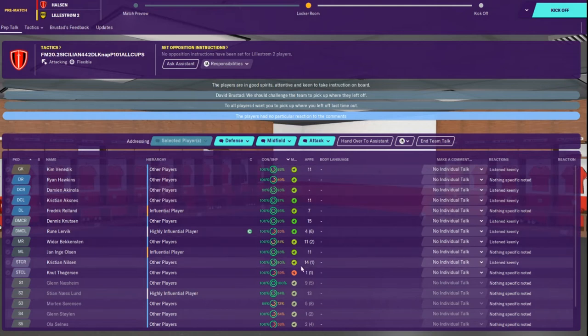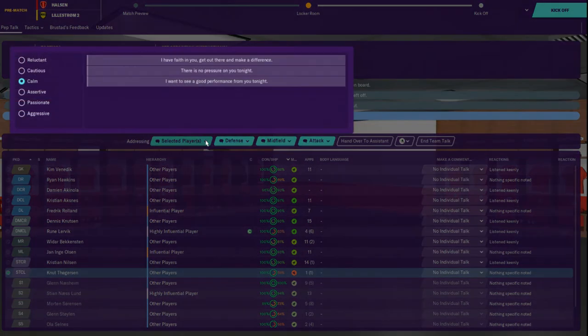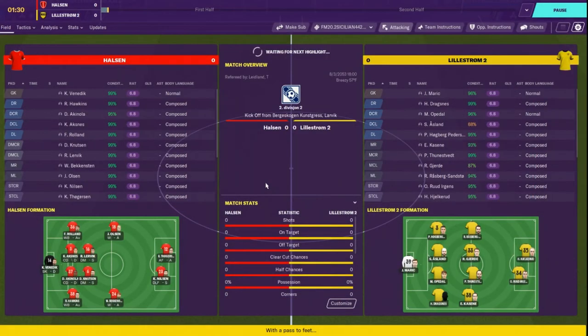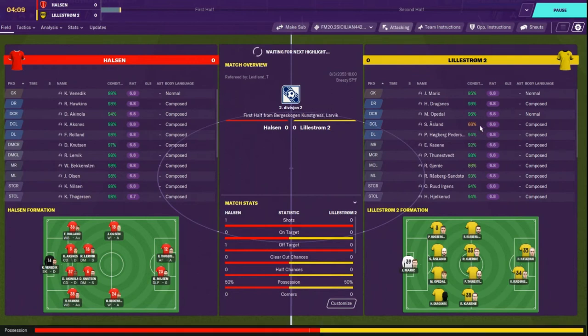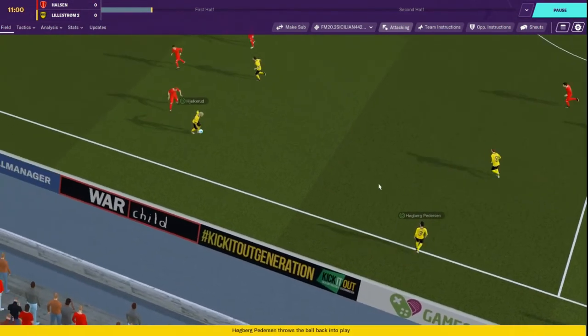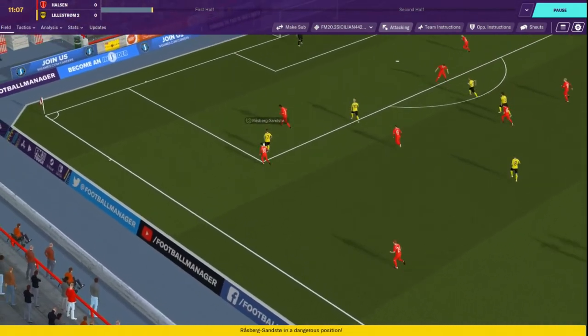Pick up where you left off. Just looking at morale - everybody else is good. Thorgerson is at 66% condition already - damn. Maybe he should get sat down? Now we're not a hundred percent up to snuff on this tactic.